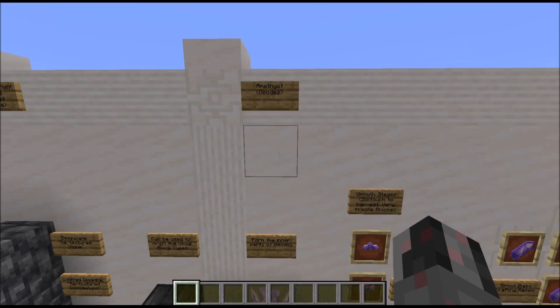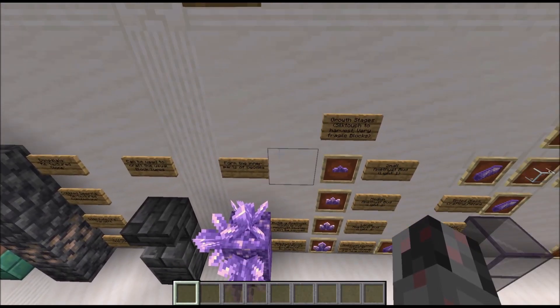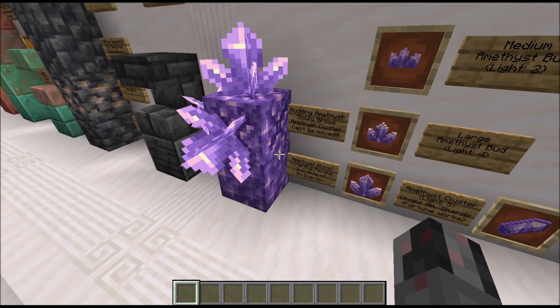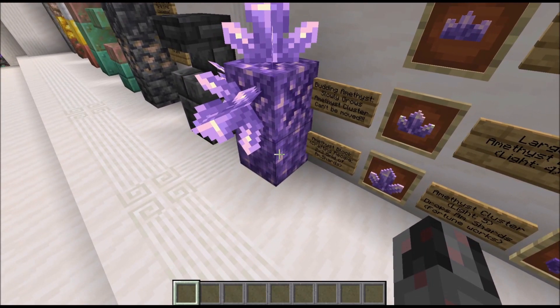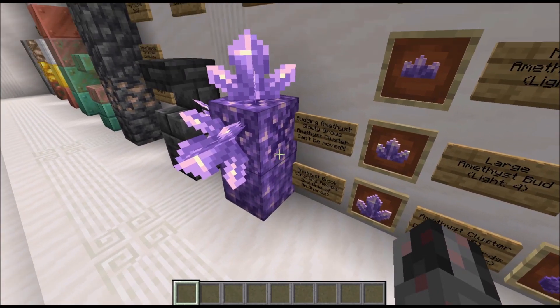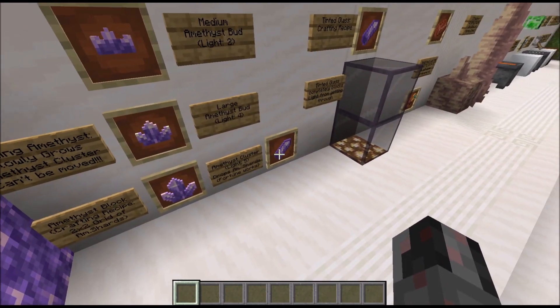Let's talk about geodes. Geodes are a new structure in the world built out of three layers around an empty area. The innermost layer is amethyst and budding amethyst, then we have tuff and calcite. The amethyst block itself is just a normal block that can be crafted from a 2x2 grid of amethyst shards. More interesting are the budding amethysts, because they slowly grow amethyst clusters which can be broken down into amethyst shards for other uses.